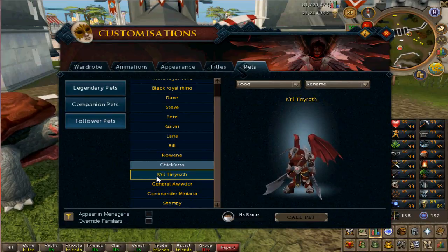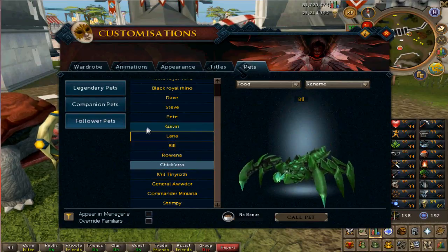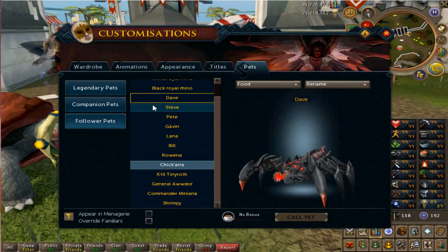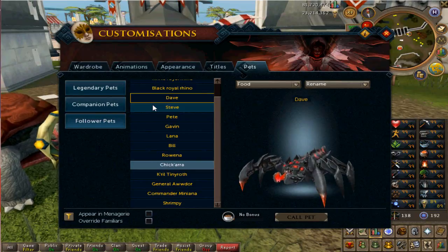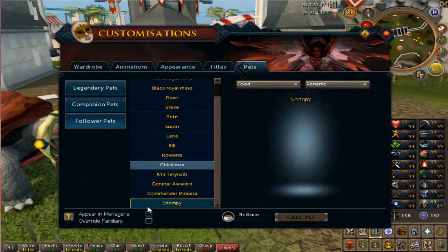My fourth pet ever on RuneScape was the Zamorak boss pet. Then my fifth was the Araxxi base drop pet. For those who don't understand, there are six Araxxi pets in all but you have to unlock them all, and the base drop is the hardest to get. I got that at around 380-something KC, which was very very lucky. I'm still missing Barry and Mallory — Mallory is my favorite pet and I'm actually probably going to get an Araxxi tattoo as soon as I get that one.